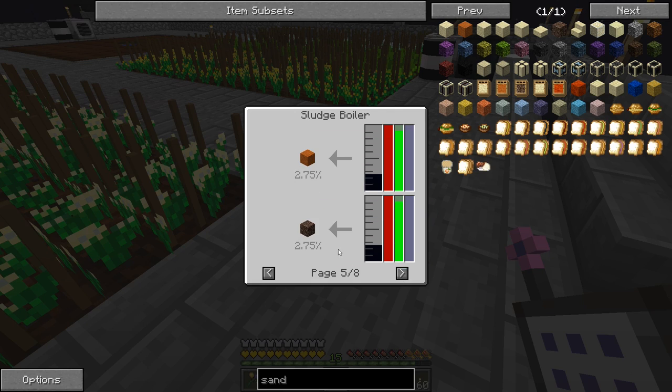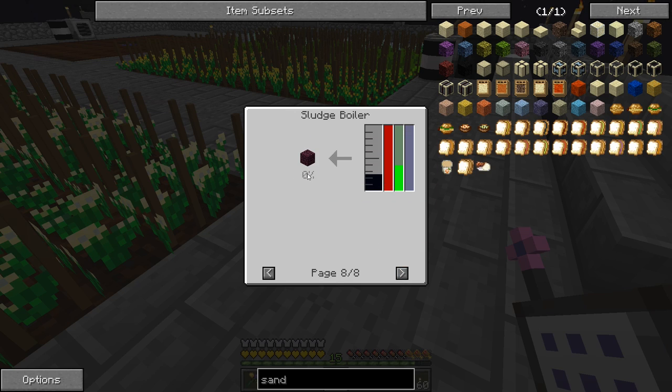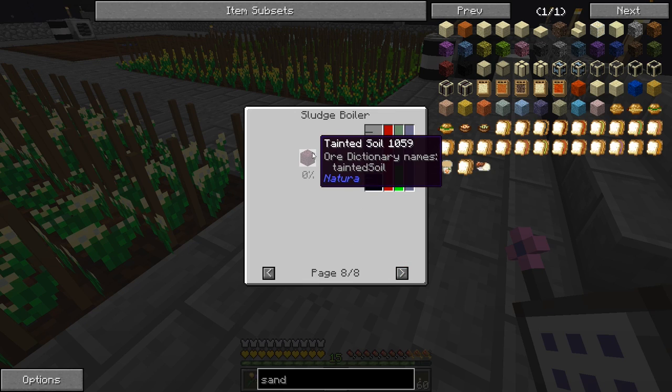There's also tainted soil at zero percent - maybe it's 0.01% or something less than one percent. This other entry shows 0.55 so maybe tainted soil is actually impossible to get. Either way we don't really need that.